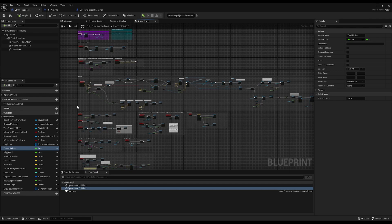In the sliceable tree blueprint there are variables you can modify, such as tree hit points — in the event that you want your trees to be stronger or weaker. You can also modify the axe damage in the axe blueprint. There's also a wiggle multiplier if you want the tree to wiggle more or less when you hit it.